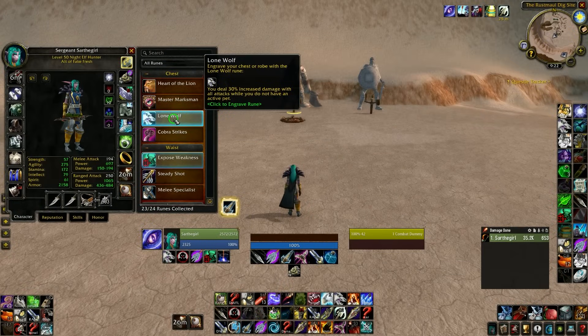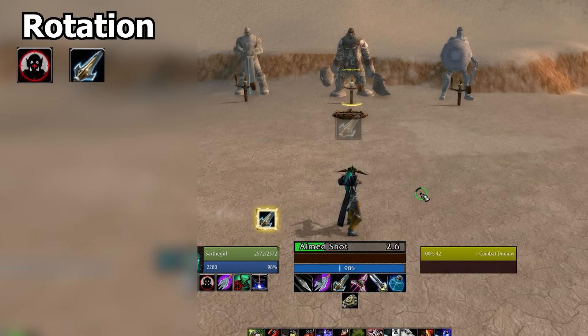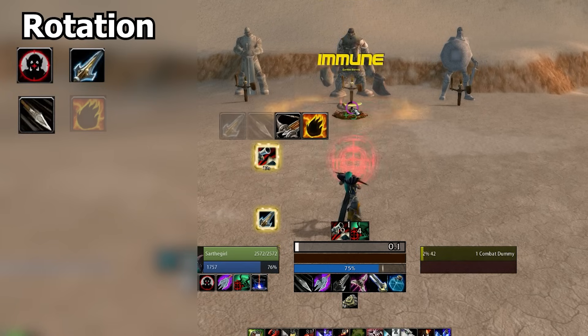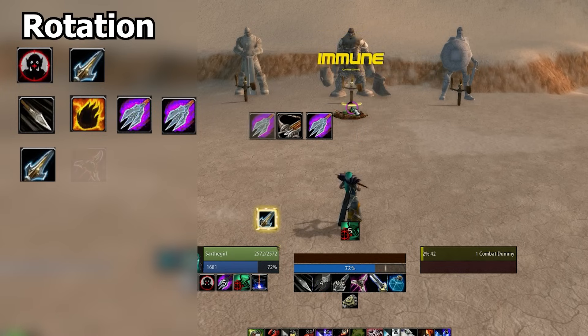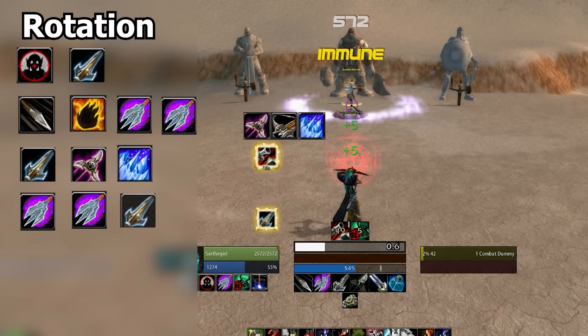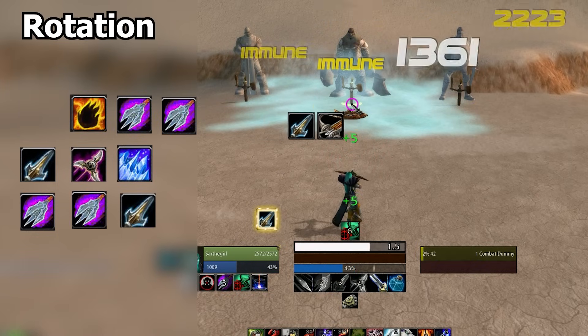If you switch to the Lone Wolf build, you no longer have to worry about sending your pet in or managing Focus Fire stacks — it actually frees up a GCD within the rotation. The rotation is essentially the same: start with Hunter's Mark, move three seconds before pulling to precast an Aim Shot, then Serpent Sting, Fire Trap, Chimera, Chimera, Aim Shot, Multi-Shot, Ice Trap, Chimera, Chimera, Aim Shot — and then you have one open GCD because there's no other button to press yet — then Fire Trap and repeat.